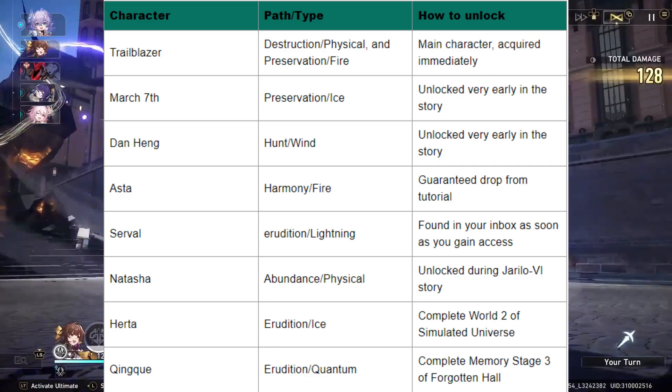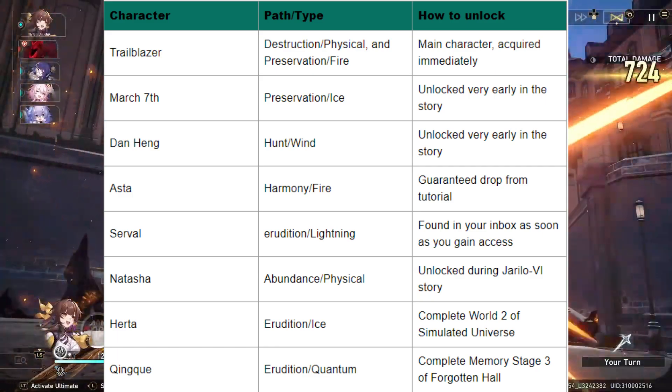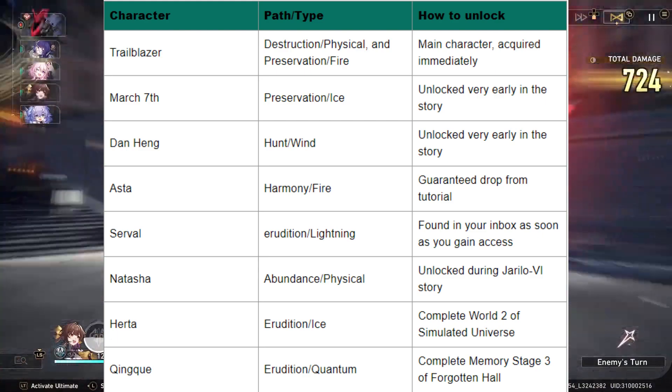Hertha: Erudition/Ice — complete World 2 of Simulated Universe. Quank: Erudition/Quantum — complete Memory Stage 3 of Forgotten Hall.